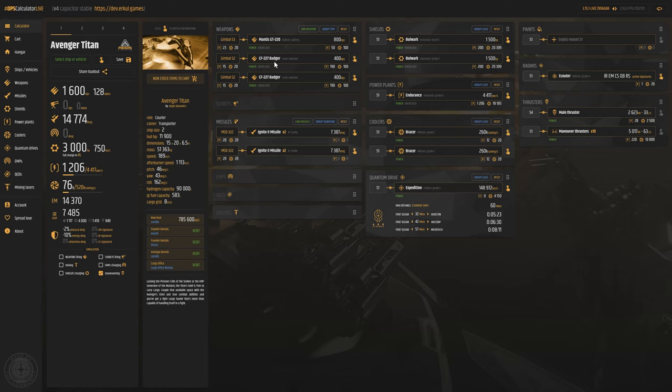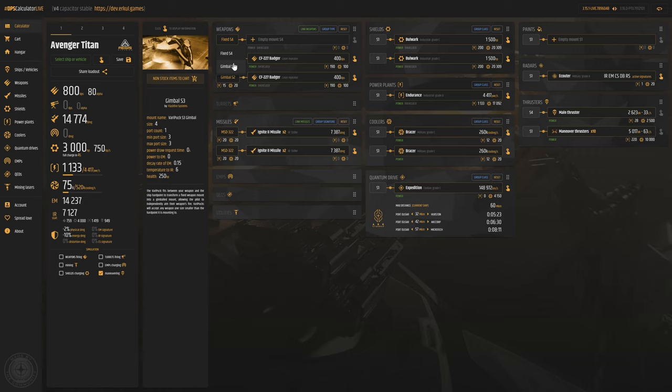The alternative to gimbals is fixed weapons. The rule of thumb is: whatever your hardpoint size is — for instance, the nose gun on the Avenger Titan is a size 4 — you can fit all size 4 guns, but you can also stick a size 3 gimbal on it for auto-tracking. The trade-off is you go down one weapon size but get auto-tracking. For ships like the Mustang or Aurora with size 1 hardpoints, you should always have gimbals since those are the maximum size available.